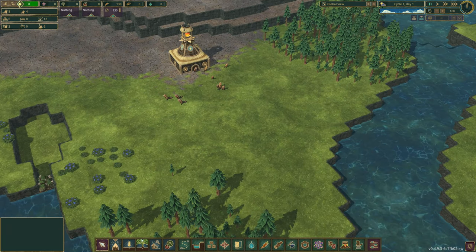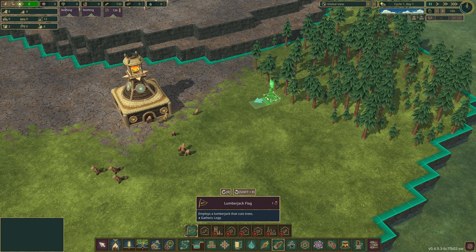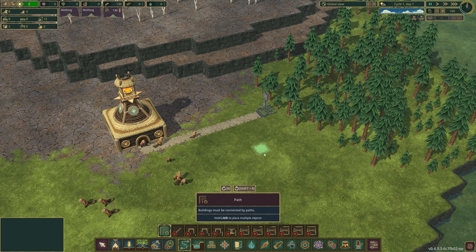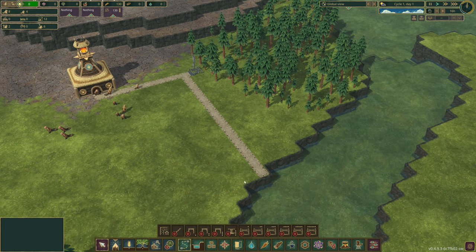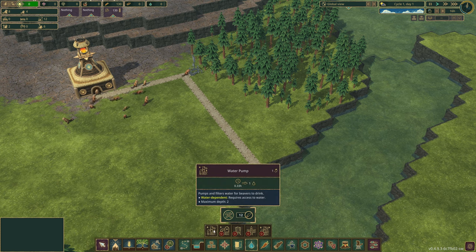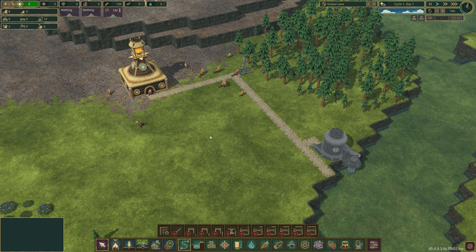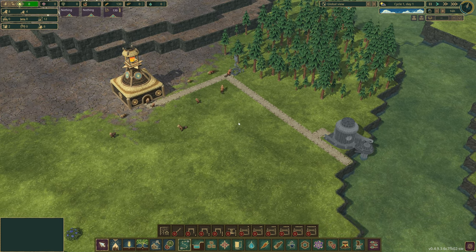Let's jump in here and start getting these beavers moving and grooving. I want to look into wood and start grabbing the lumberjack flag. We want to put this down and make sure the arrow is facing towards us so a beaver can work here and start cutting down the trees. Let's put in a path as well. And we're also going to need some water, so we'll get a little pathway for water and build a water pump right there. I don't know the exact water values per day cycle, so I'll keep an eye on that.